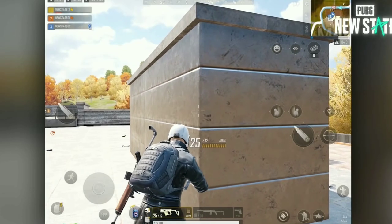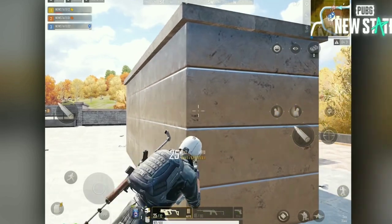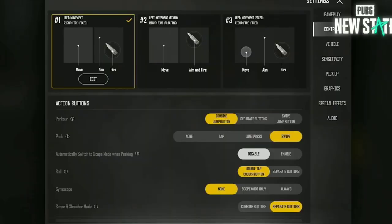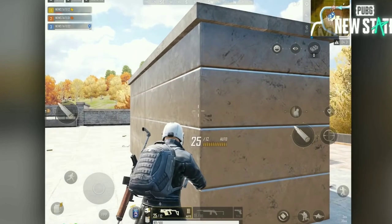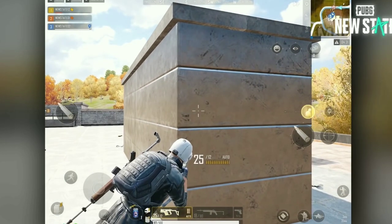There are three peek options to choose from. When peeking, you can swipe further for an extended peek. Use the extended peek to get a vision advantage over your opponent.